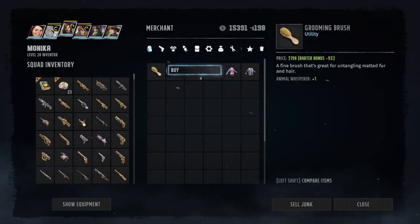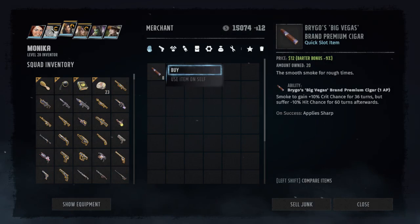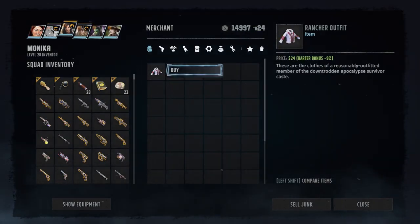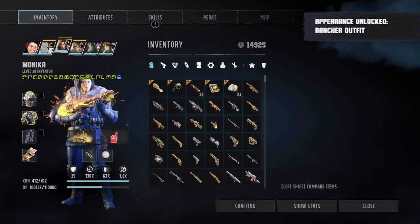This costs 200, this costs 120, this 77, and this 72. But this is not all.